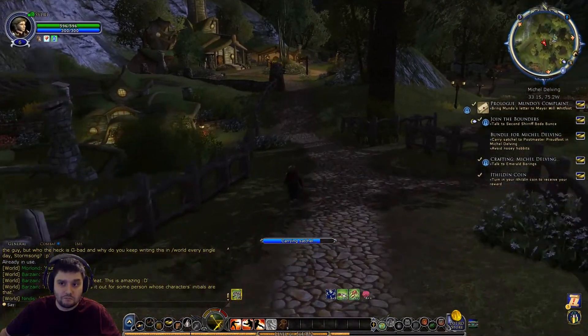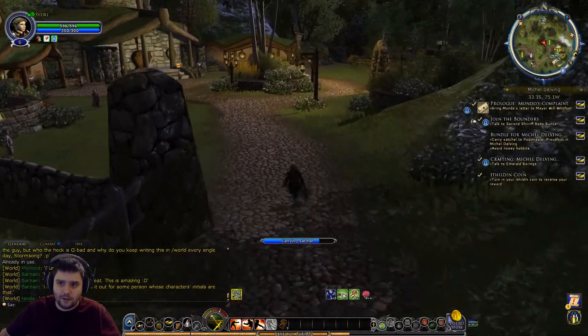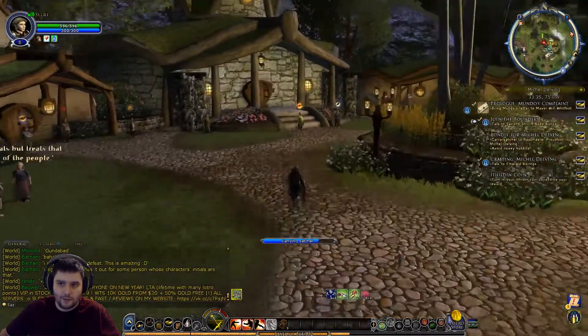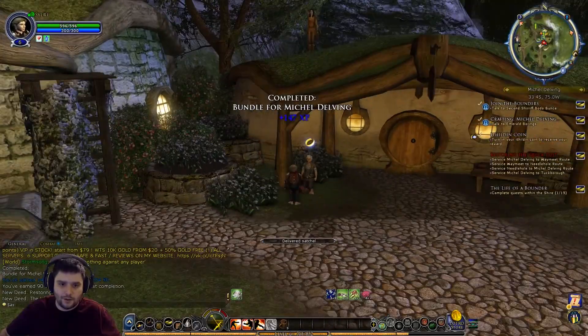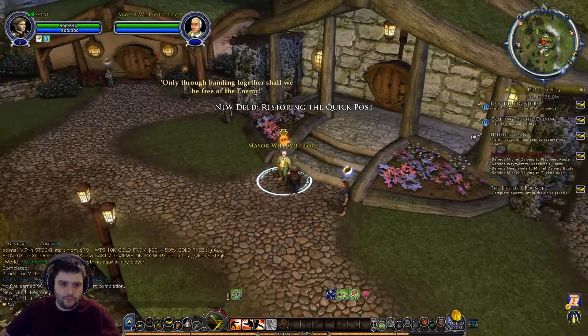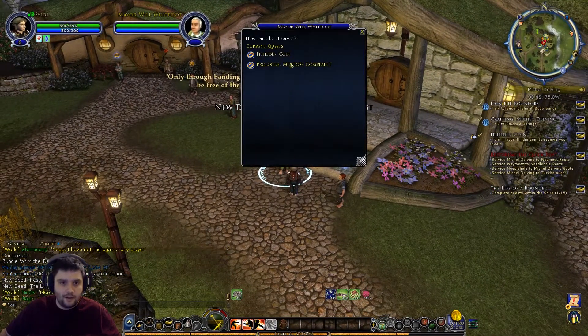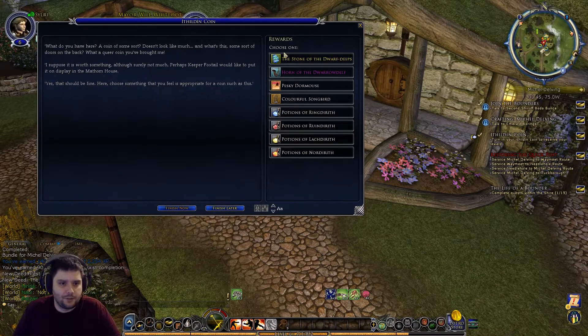I swear there used to be a noisy hobbit at the entrance so we normally had to swing a bit wide, but no. Over here is the town hall, so we go to the postmaster - delivered satchel! We can talk to the mayor, Will Whitfoot. Hand in the fielding coin. Mayor says: 'What do you have here? A coin of some sort - doesn't look like much. What's this, some sort of doors on the back? What a queer coin - I suppose it's worth something, although surely not much. Perhaps Keeper Foxtail would like to put it on display in the Mathom House.'